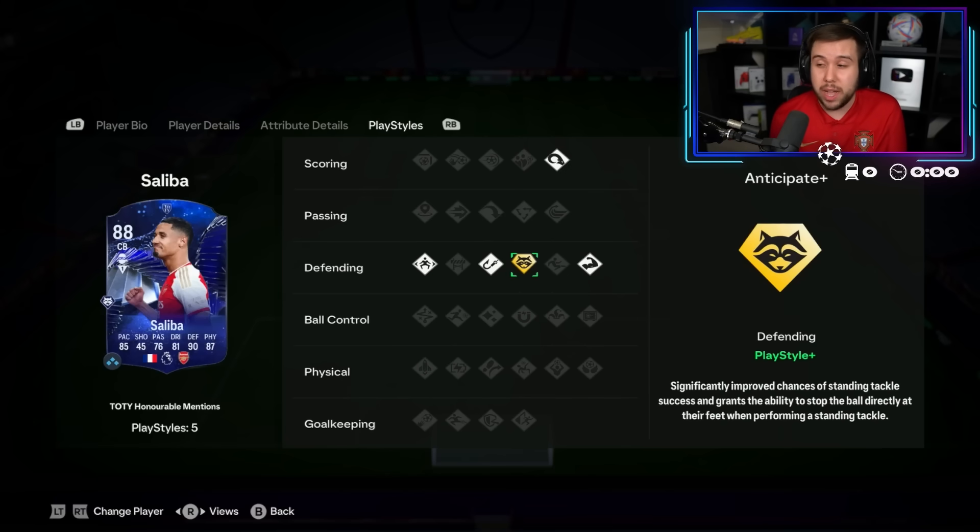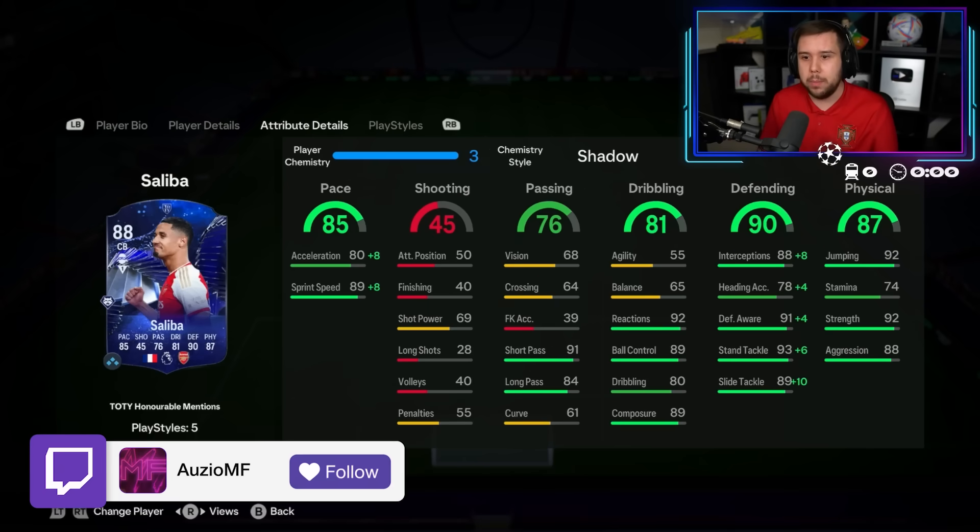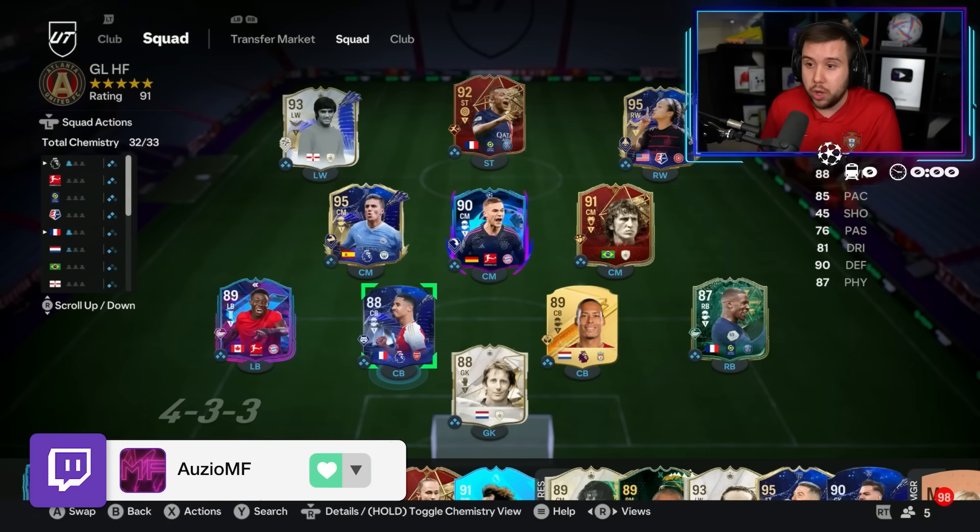The defensive play style Saliba has is crazy. The fact that he's got Anticipate Plus is insane. Bruiser, Intercept and Jockey, with obviously Powerhead as well. Amazing. Saliba with Virgil — it should be a good partnership.